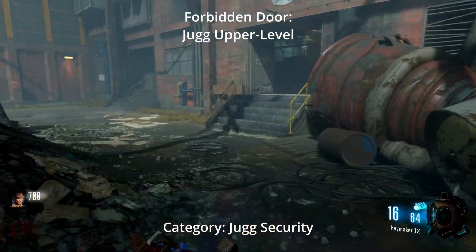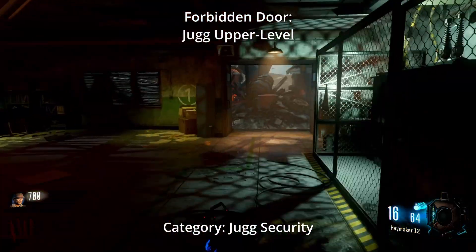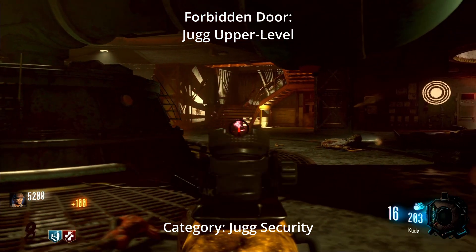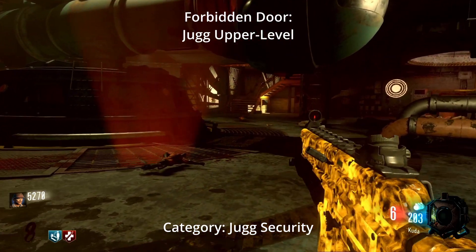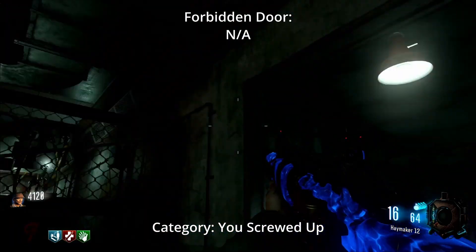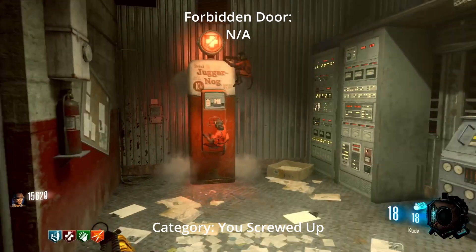Ascension has one forbidden door and it depends on how you play. If you play it the right way like most people, the forbidden door is the power door that leads down to Jug — this helps you defend both Quick Revive and Jug at the same time. If you play it the wrong way, you open the door from power and don't open the door next to Quick Revive, preventing you from defending both. And if you choose chaotic evil, you open both doors, leaving Jug exposed from both sides and ruining your whole team's chance at a free perk — so don't do that.